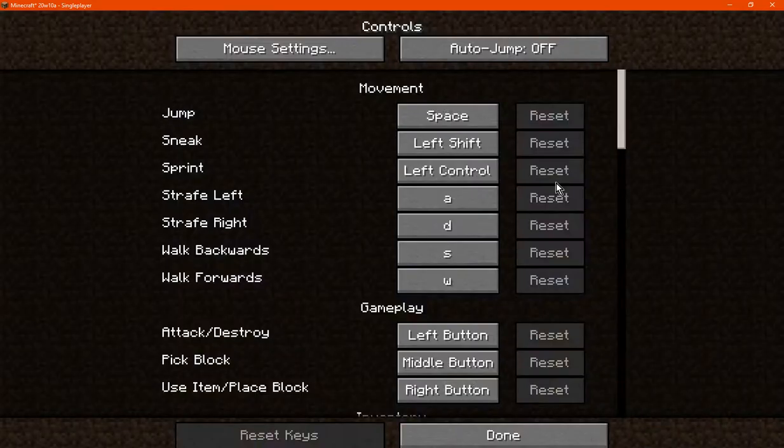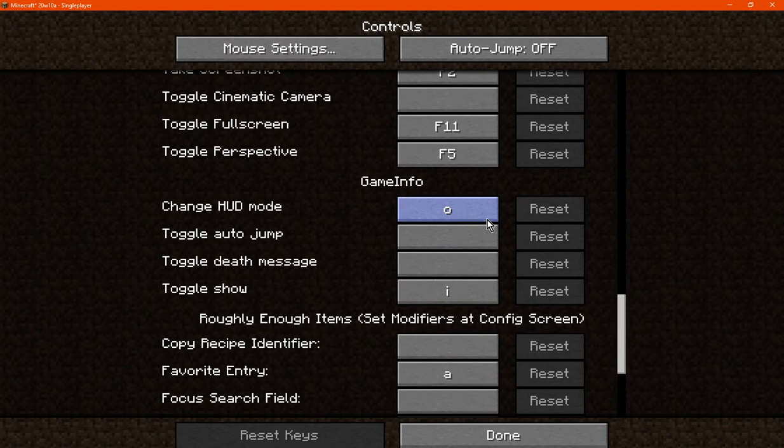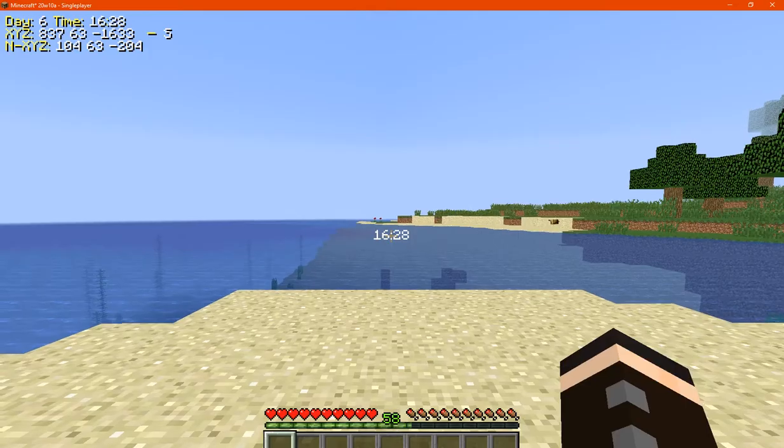Let's go to keybindings first to start off with, which obviously you've got the following here — some of them obviously don't have a key set for them yet. So I'll apply a few: O is used, I is used, let's use comma, full stop or period, and we'll see.